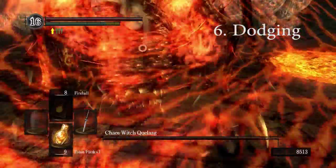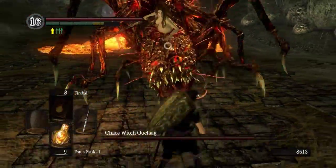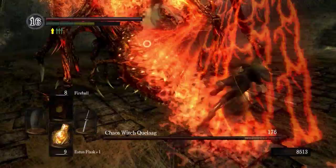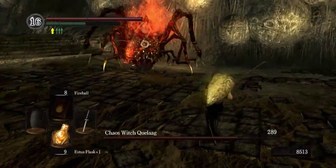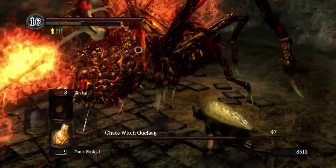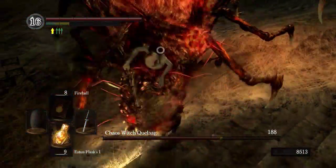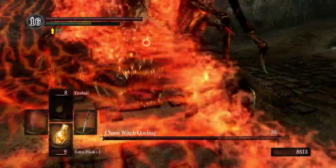Next up we're going to cover dodging, and I'm going to use Chaos Witch Quelaag, which is a boss later on in the game, to demonstrate this. Quelaag is the most dodge-centric boss that you will visit first, and she requires you to be able to watch her animations and dodge her attacks. You can see me just dodging to the right every time her attack gets close to me. The reason I do this is because when you dodge, you have slight invincibility frames. So as long as you time it right, you will never get hit. This works for many types of enemies — just dodge in the direction of their weapon sometimes and it will never hit you, or watch their animations and then dodge. It's pretty simple.